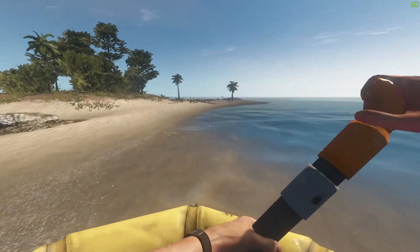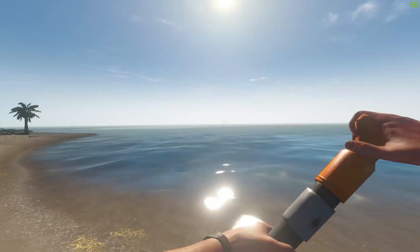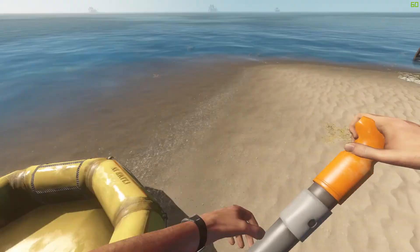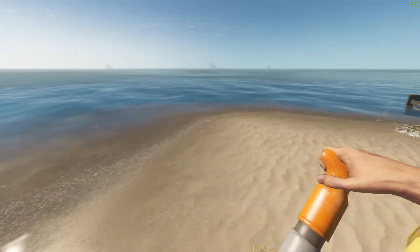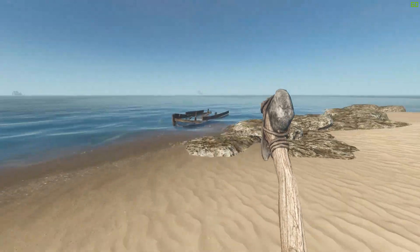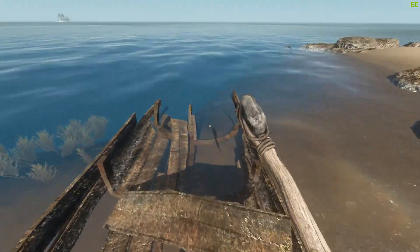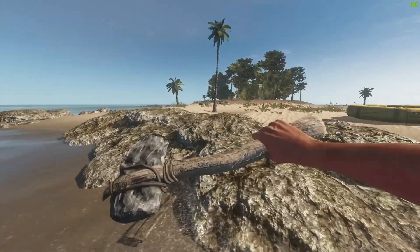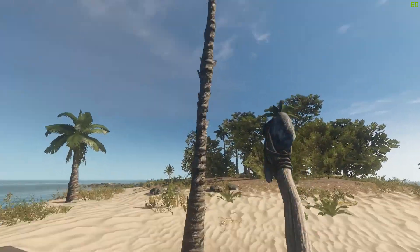Okay guys, we made it to the island. That's where we came from — now we're here. Let's check this place out. Raft, I don't want you floating away. Let's check over here — any chests or loot? Nah, nothing. Let's take down this big ass tree.